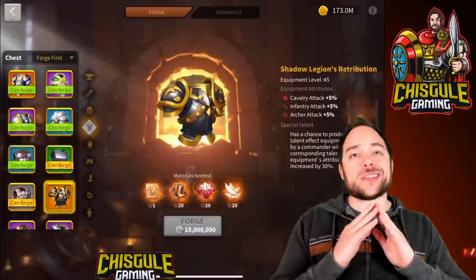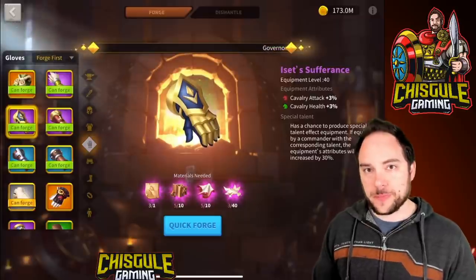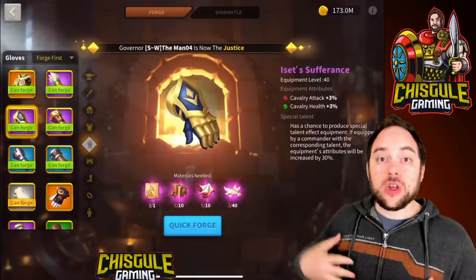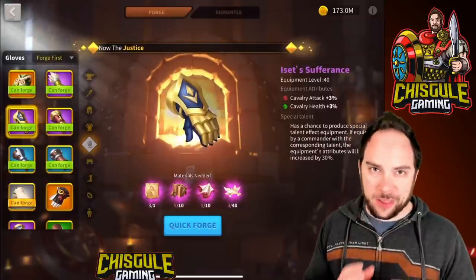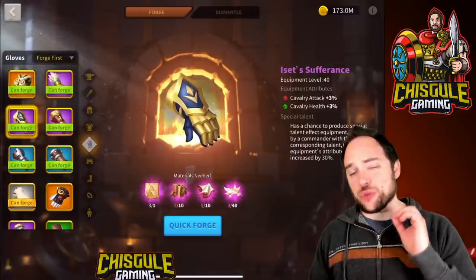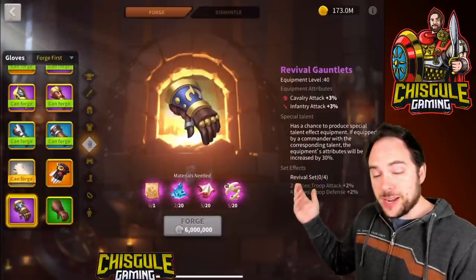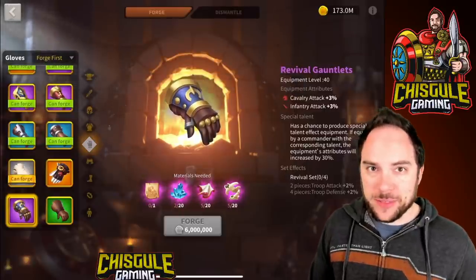Compare that to the Shadow Legion's Retribution — it's got slightly less cavalry stats but more other stat types, which may or may not be a step in the right direction. What I think is itemized extremely well is the Assets Sufferance Gloves. When I talk about brilliant itemization, this is exactly what you want to see: 6% of cavalry stats. If I'm sending marches that only have cavalry, I want every bit of stat allocation to go toward the unit I'm bringing. 6% cavalry stats on gloves is really good at the epic tier.